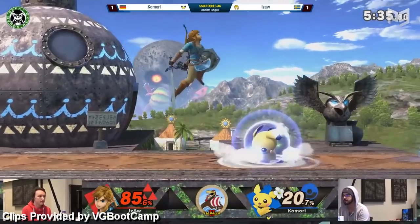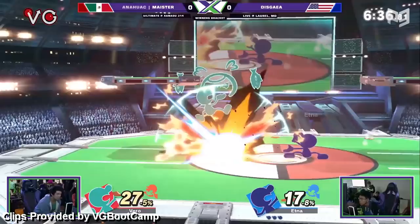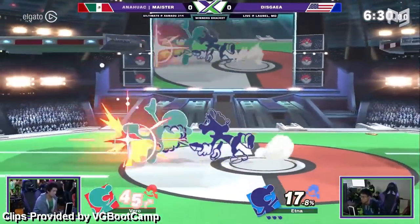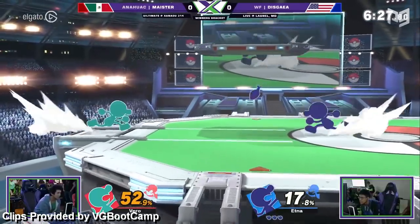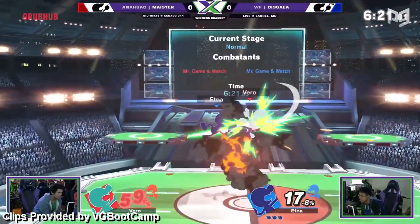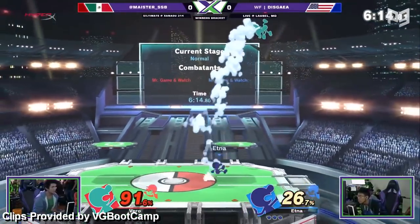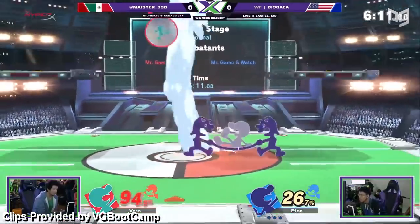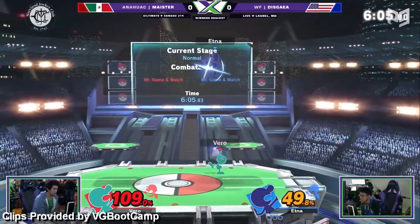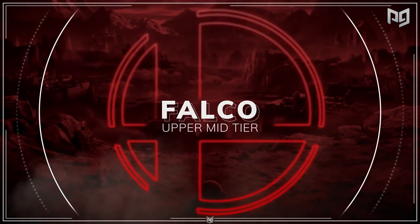There's a rumor going around that if you say 'good out-of-shield options' three times fast into a dark bathroom mirror, then Mr. Game and Watch will appear behind you and force you to play on Flat Zone. Mr. Game and Watch is a character to watch out for — his defense is as frustrating as that terrible pun. Game and Watch has crazy frame data and some of the best defensive options in the game. He's super tough to nail down and Meister has used him to beat top tier characters like Snake and Pikachu. We predict Game and Watch will only get better and rise up tier lists because he's such a bad matchup for some top tiers. We're keeping him in B tier for now because he still struggles against disjoints.